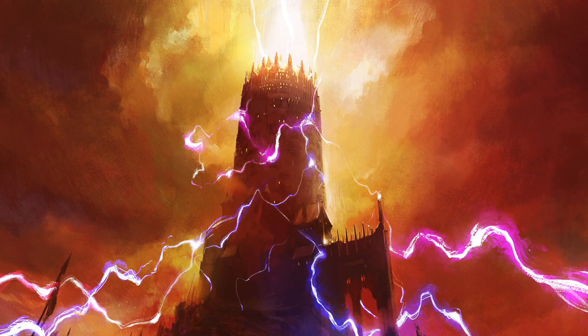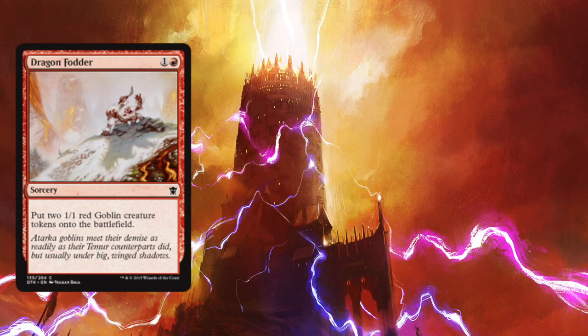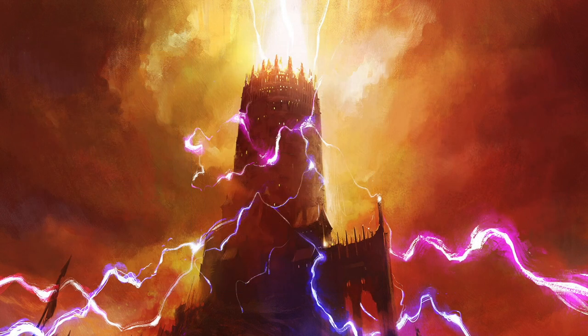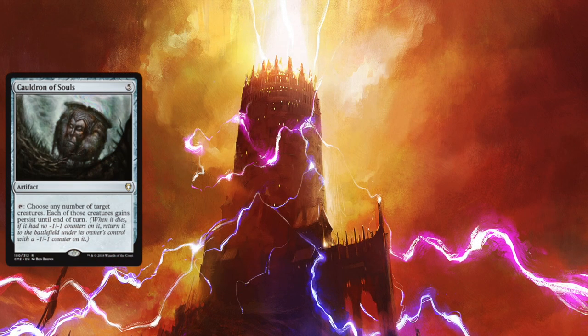To create fodder for these sacrifice outlets, we're creating a lot of tokens with spells such as Dragon Fodder, Siphon Flesh, and Siege Gang Commander.